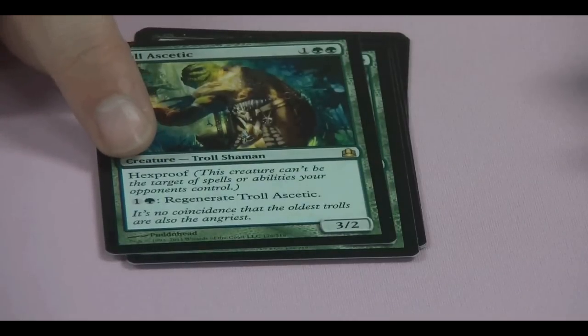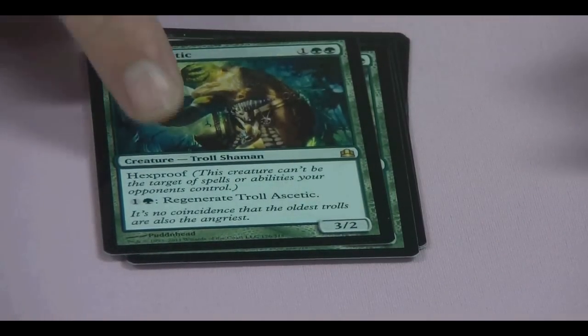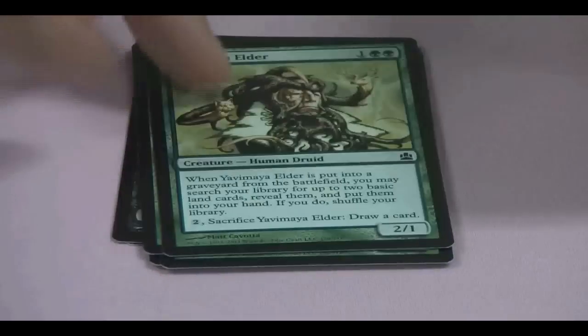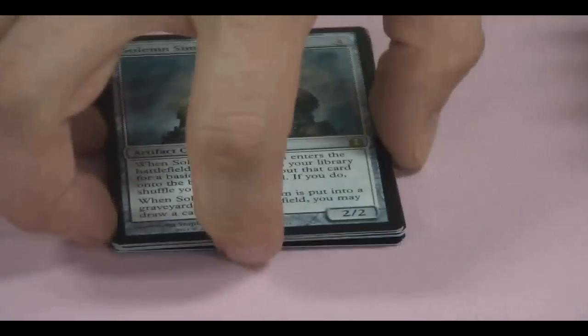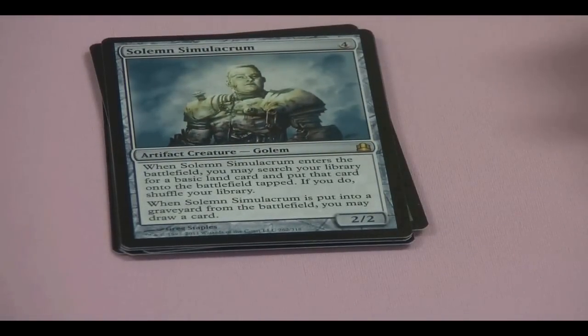Troll Ascetic is another reprint. This is the first set that introduces hexproof — they changed 'your target spells or abilities your opponents control' to hexproof, so that's also going to show up in M12 as well. You have Solemn Simulacrum — he's been popular ever since he came out, so it's kind of nice to see him again.